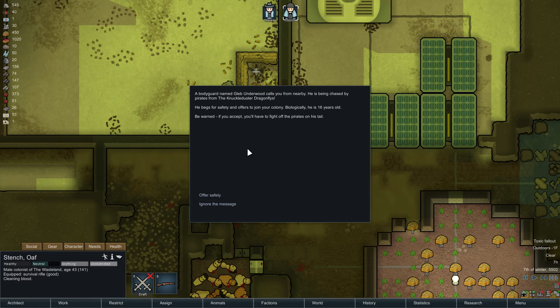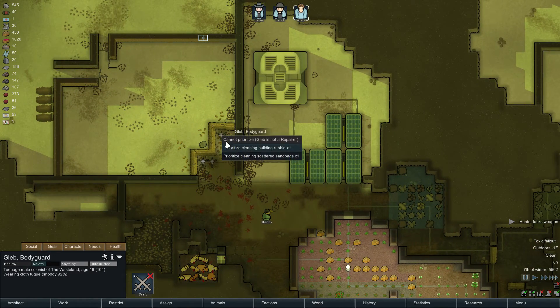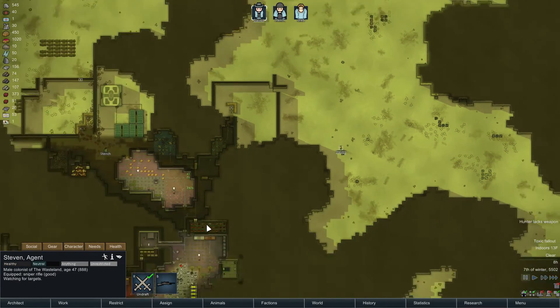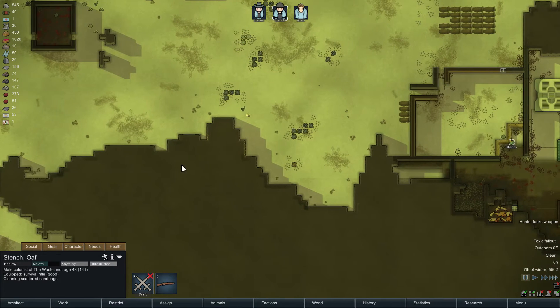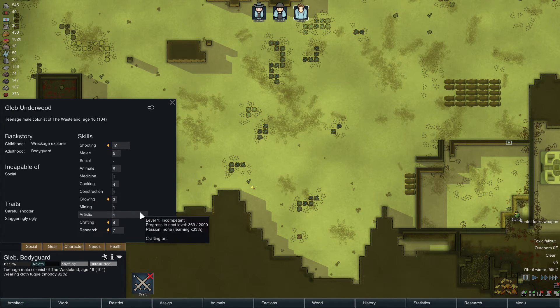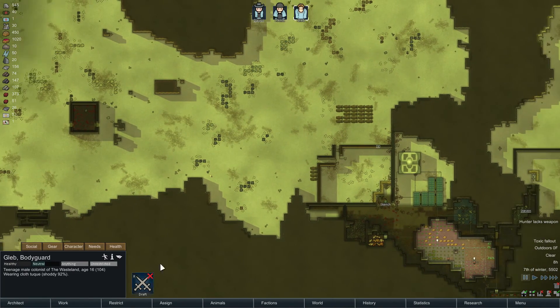What is this stuff anyways? Building rubble. A bodyguard named Gleb Underwood calls you from nearby. He is being chased by pirates from the knuckle dusters. Offer safety. Hello, Gleb. Where are you at? Let's turn these on — power, power, power. Stephen, get yourself up here. Stench, go ahead and clean while you're doing that. Let's see what Gleb is. He's got a little scar on his torso. His needs — he's full of joy, although he's getting chased to his death. And he's not very good. He's not very social either. Let's not do anything with Gleb. He's not a very good guy. Well, let's bring him in here then.